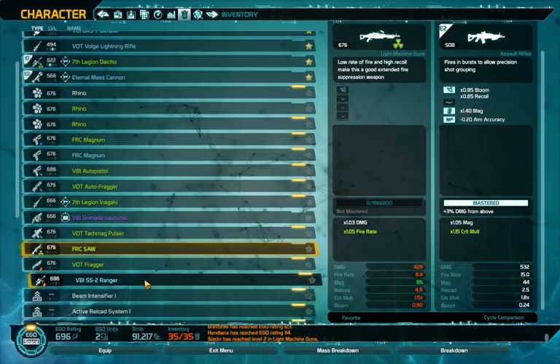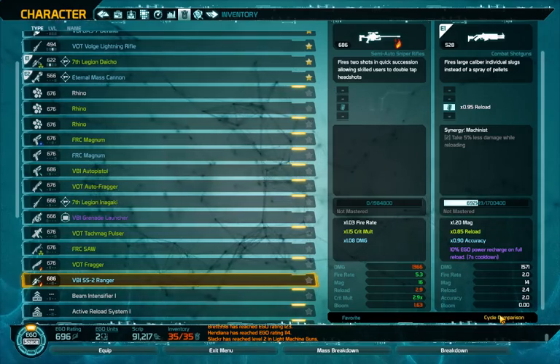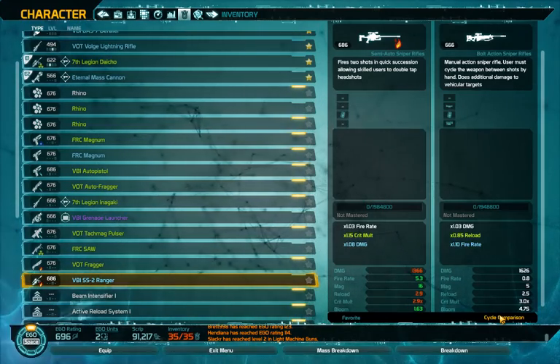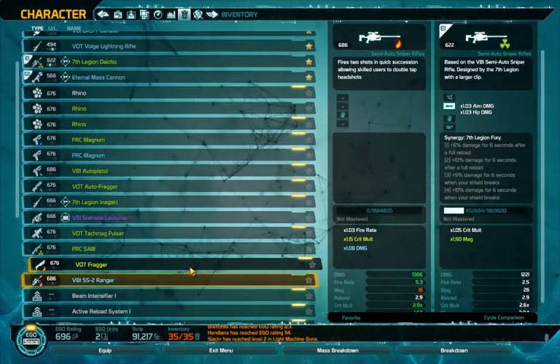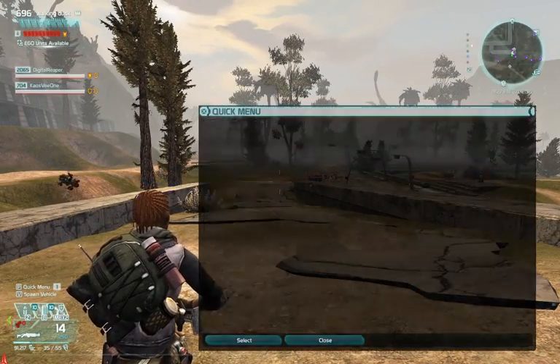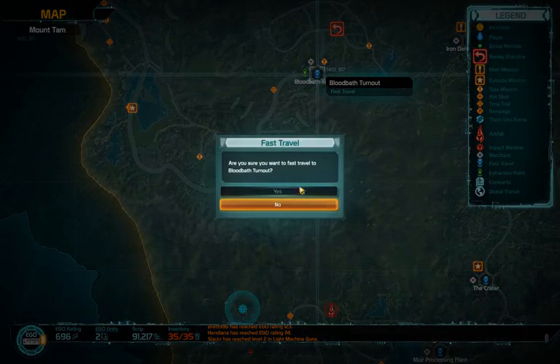It looks like a gun from Unreal Tournament in the front - the ASMD shock rifle, I think it was four letters. Yeah, it's kind of cool, it hasn't got the glowing bits on it but it's still kind of neat. I'm gonna hop into the bloodbath turnout and stash some of my stuff.